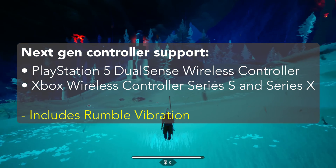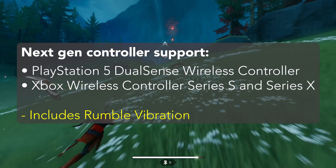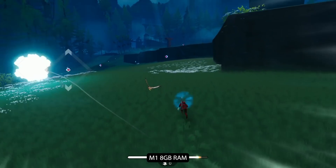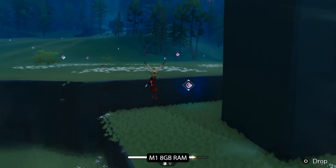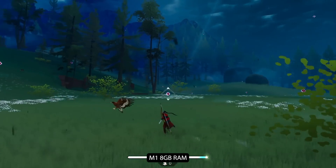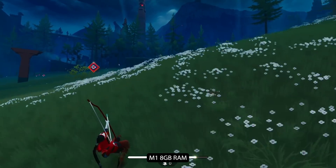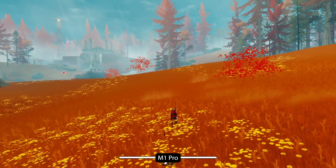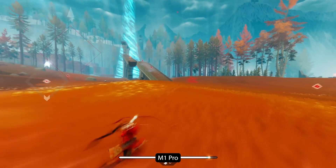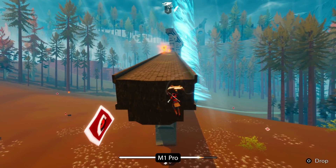Version 1.0.7 adds support for next-gen controllers, such as the PlayStation 5 DualSense wireless controller and the Xbox wireless controller Series S and Series X. This includes rumble vibration for these controllers as well — previously, rumble vibration was only available for older controllers. Just like on PlayStation, when you shoot your arrow at the targets, you'll feel a vibration in your controller for explosions. What's not available is adaptive triggers for the sensation of pulling the bow. Hopefully this can be added in the future, as technically Apple supports haptic vibration on iOS and Mac.